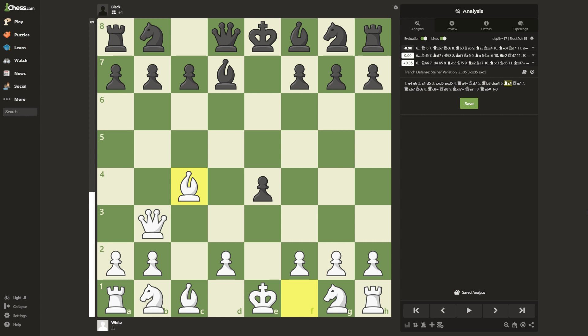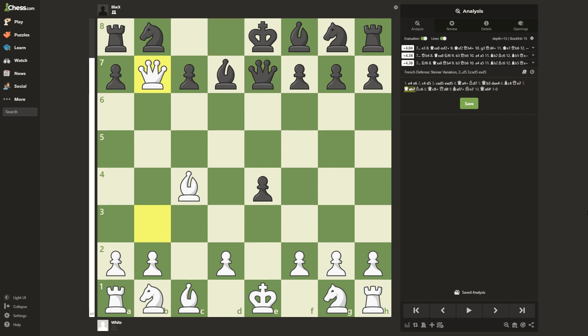Our trap is now set. A natural way of protecting the f7 square is by playing Qe7. But here we can take on b7, attacking the rook. Black tries to save the rook by playing Bc6. Here we give this check, forcing the queen back.